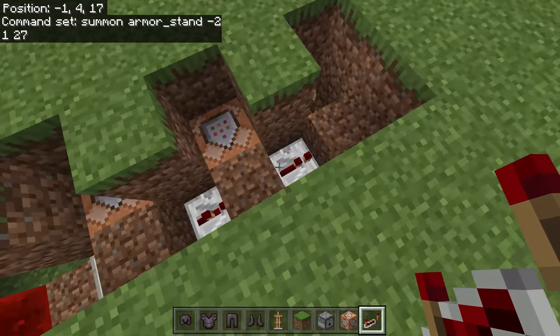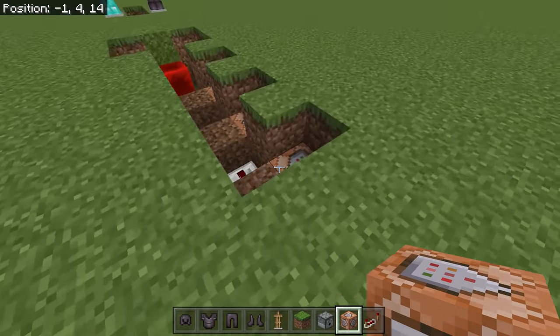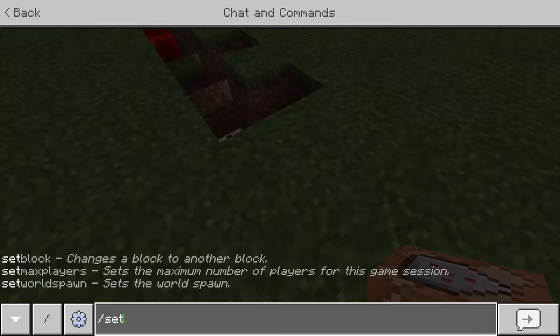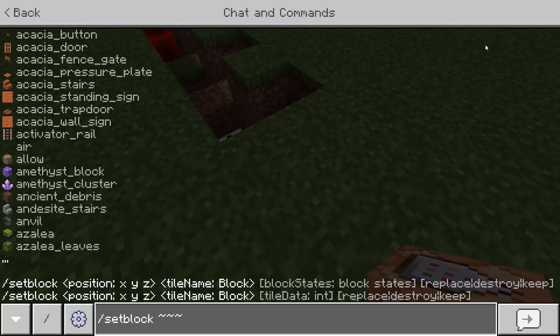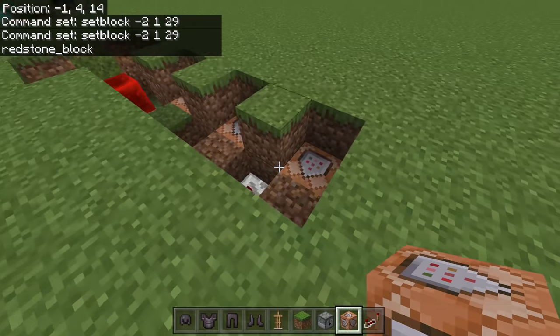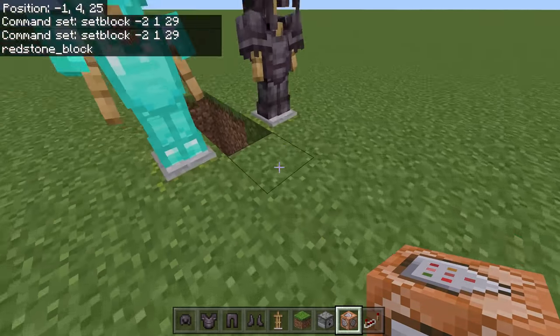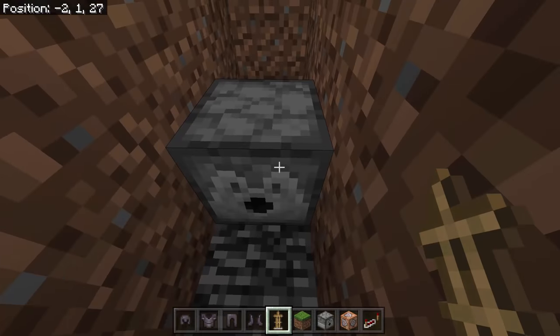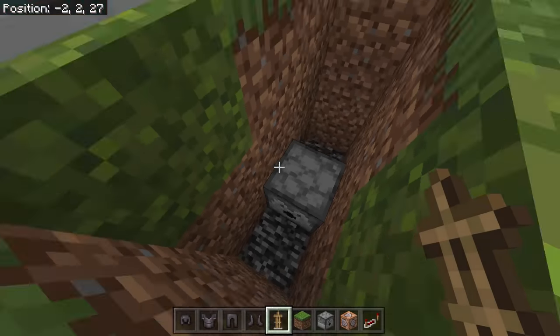Add another repeater and change the tick delay to 1. Place another command block and enter: /setblock followed by the second set of coordinates — mine is negative 2, 1, 29 — then redstone_block. When activated, this places a redstone block that powers the dispenser, which will equip armor onto the summoned armor stand.